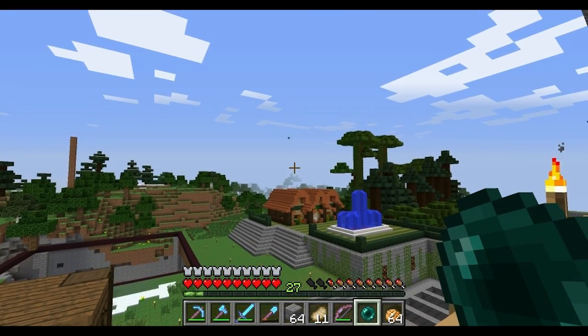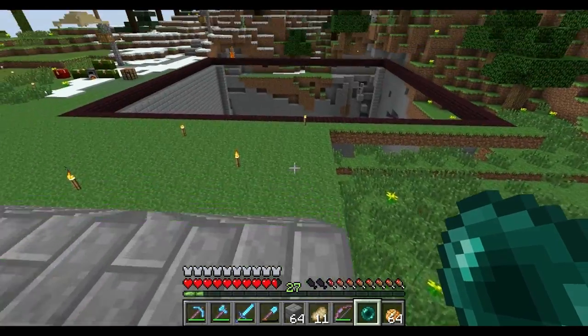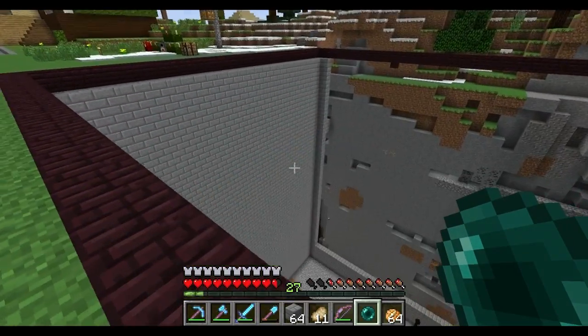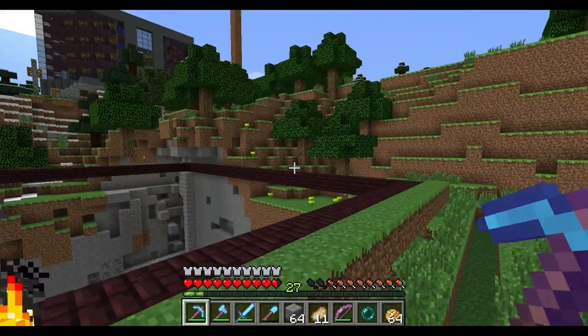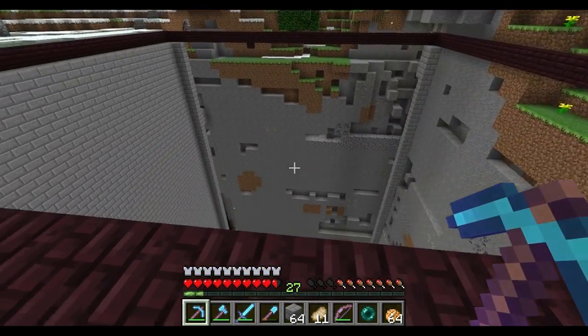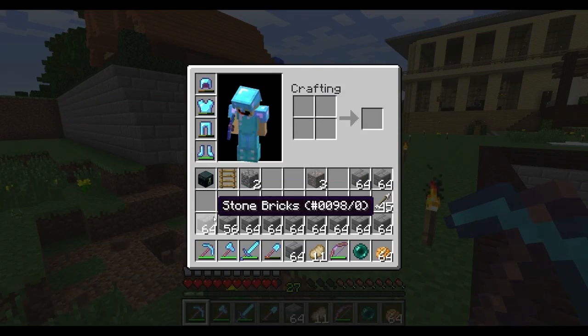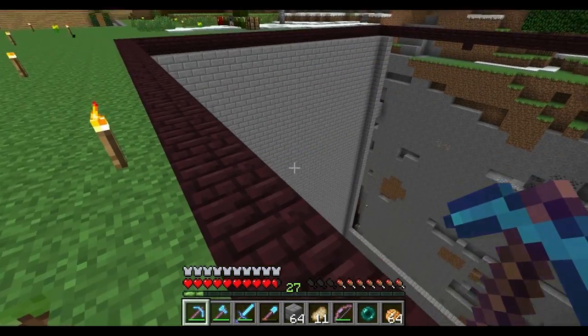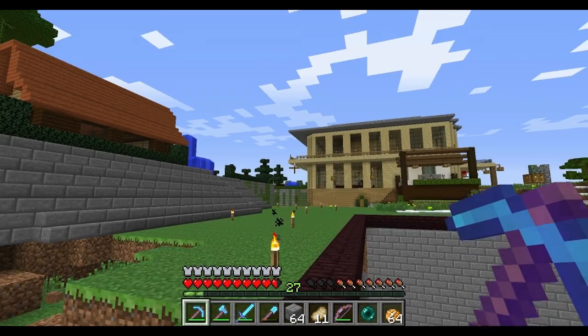Let's just see if we can get on that roof over there. As all the mobs burn. We've done one wall - there's always a creeper, lucky I turned around. I've done one wall and it literally took up - three by three, six, nine - so three nines, 27 stacks. There's something interesting - that's a slime chunk! I'm going to have to mark that, I need to mark that.